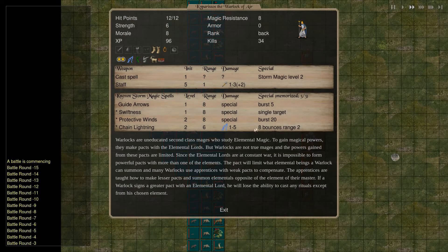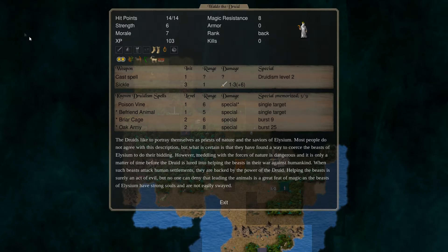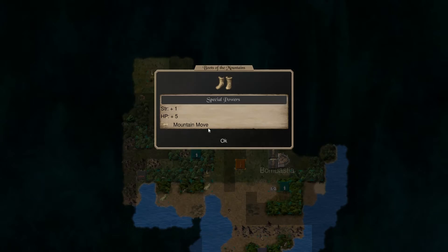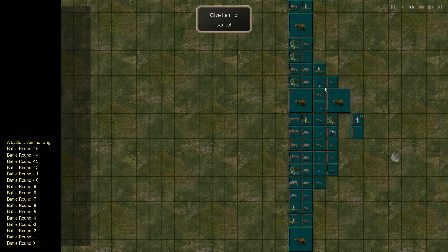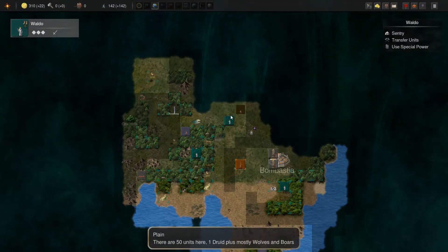I'm going to review this. He's level two, so this might be his main guy actually. Waldo the Druid with regeneration, strength, and hit point. Well, it's not necessarily the one I want to have regeneration, but for his survival sake we'll keep it on him. We can also take out this group of dwarves right there.